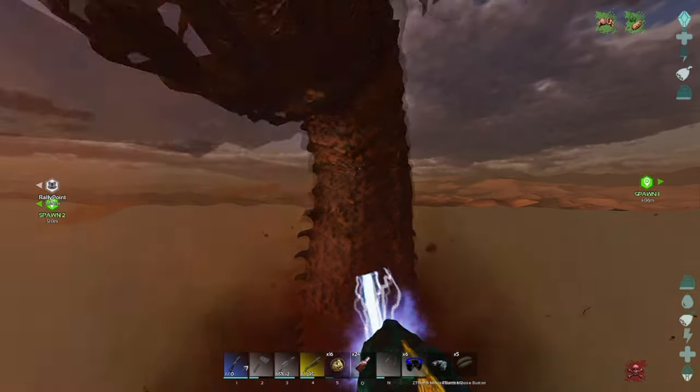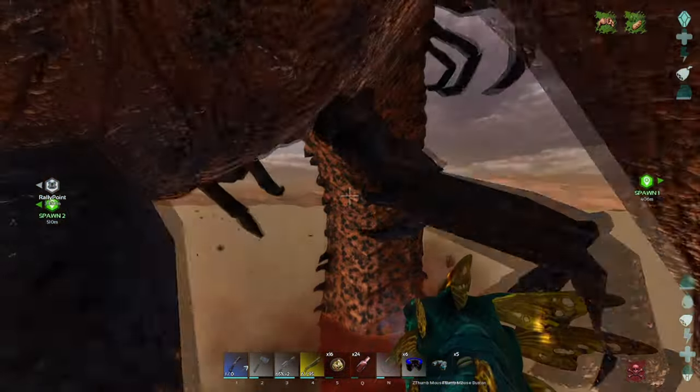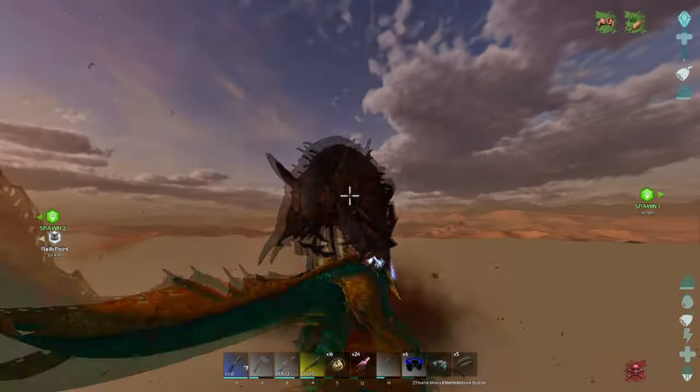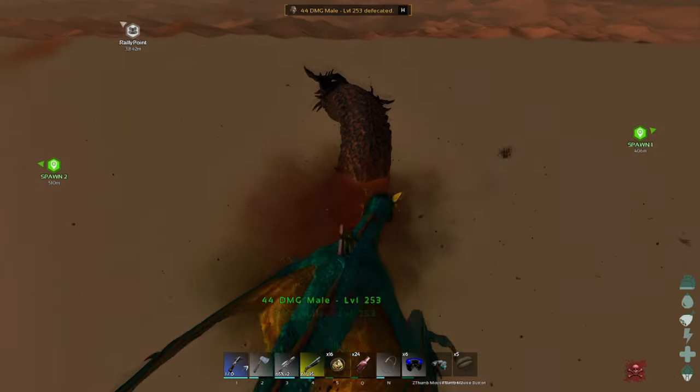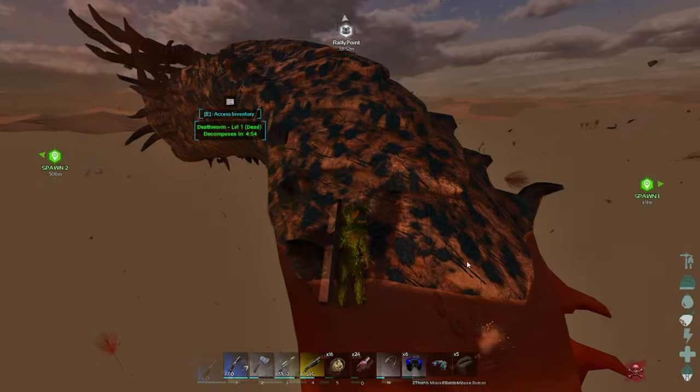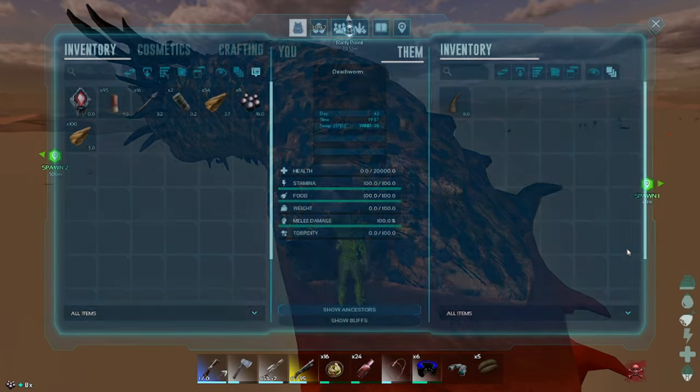I find the best way to actually kill a death worm is by a lightning wyvern — seems to be the best. This one is pure melee damage, which is really good, but obviously you can do it with a lesser one. And boom — eight black pearls!